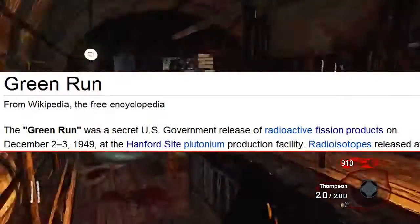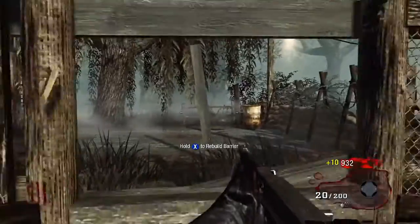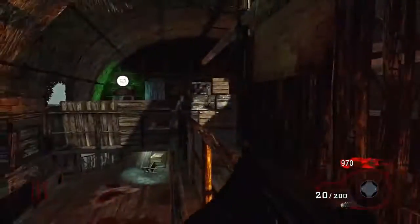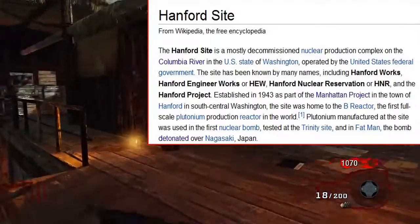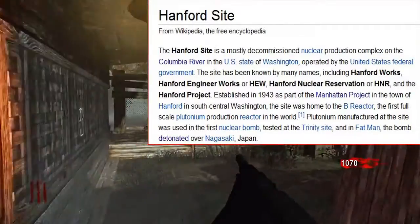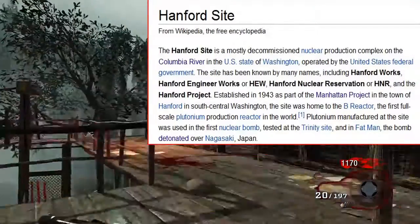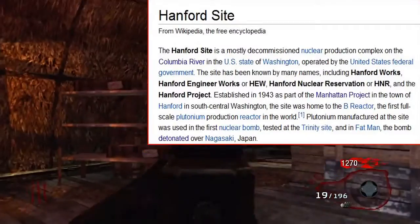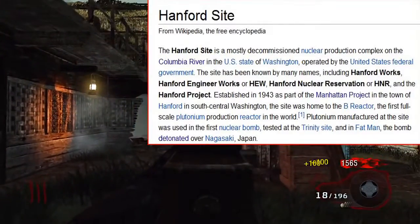The Wikipedia page reads: 'The Green Run was a secret U.S. government release of radioactive fission products on December 2nd to 3rd, 1949, at the Hanford Site plutonium production facility.' Nothing there had a direct link to the Manhattan Project, but just before I exited I decided to click on the Hanford Site link. It brought me to a page summarizing it as 'a mostly decommissioned nuclear production complex on the Columbia River in the U.S. state of Washington, operated by the United States federal government.'